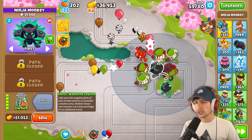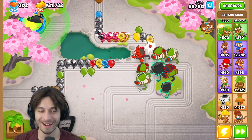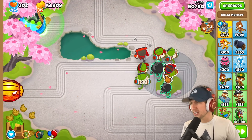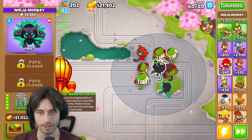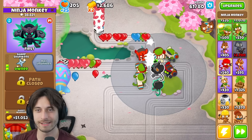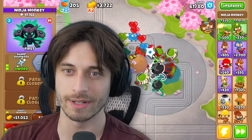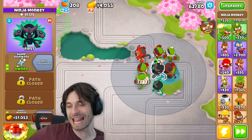Wait — I thought the Ghost Warrior is supposed to summon three at a time. That's only one. I only summoned one clone. It says it's supposed to summon three. Now summon three at a time and linger for an additional round. Maybe try it again. I used it — it's only one again. Its range is crazy. It should be able to do it. I don't know. We've been lied to.